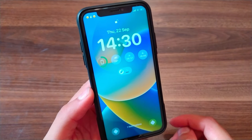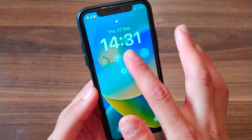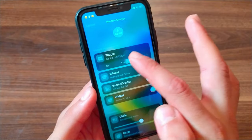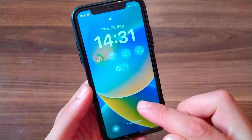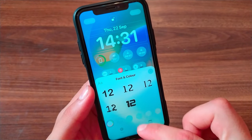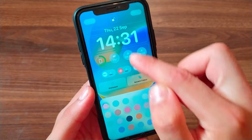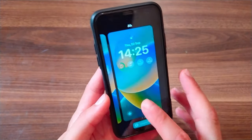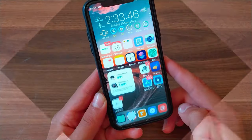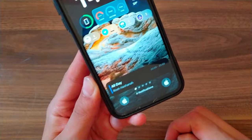The next tweak is Helix. This tweak gives you the iOS 16 lock screen on older iPhones without upgrading. You can customize the lock screen widget, triple-tap to customize the lock screen, change the clock and date fonts and color, use custom fonts, and create more than one lock screen and switch between them easily.